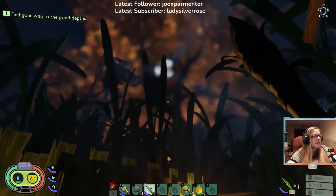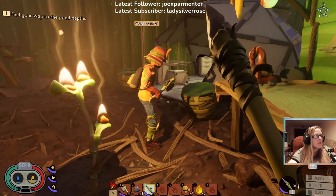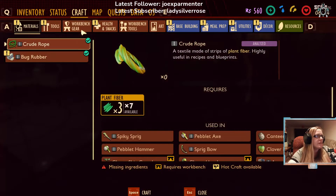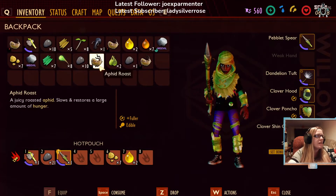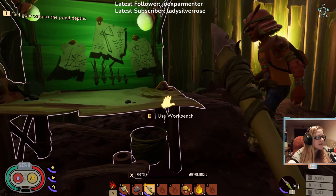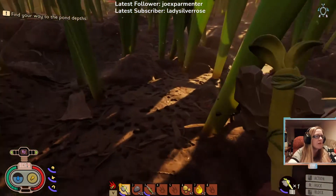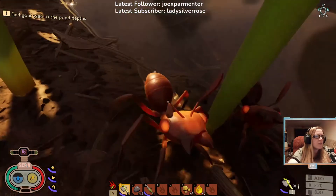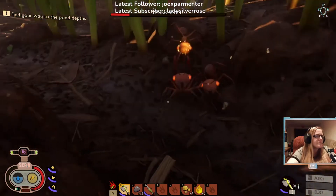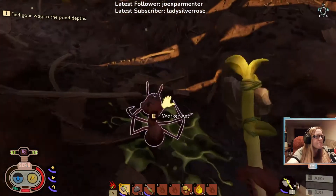I should probably scan that. I need to store some of my stuff - my inventory is just full of junk. We haven't got enough ant stuff, we need to go ant hunting. It might actually be wise for me to have one set of armor and you have another - I'll have the ant armor and you can have the acorn armor, which gives extra health. I think I got sick from that meal I just ate, my water went down. Oh my god, you can actually stun them! They're so hard to kill.